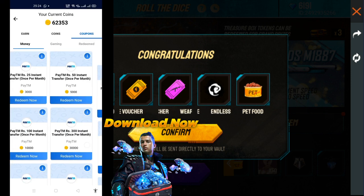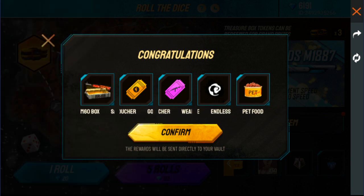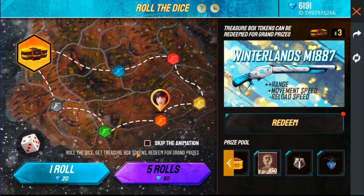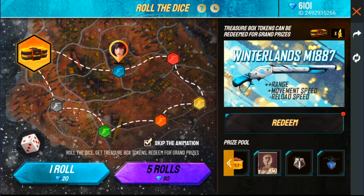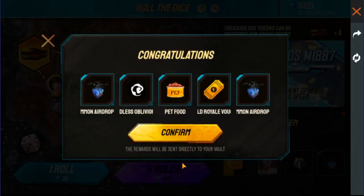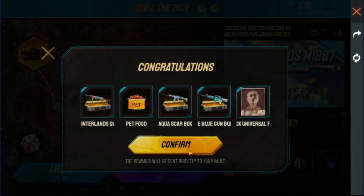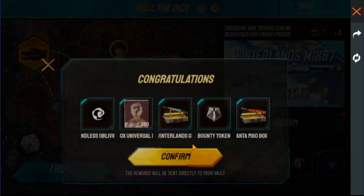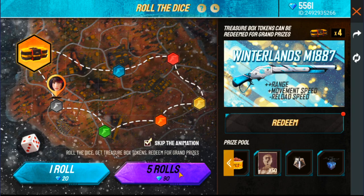You can download the router app. Now I have skipped 4 boxes — I got nothing, I missed 4 stones. Now I will try to spin and see if I get it or not. I tried again — didn't get it. Taking it again — look at it.